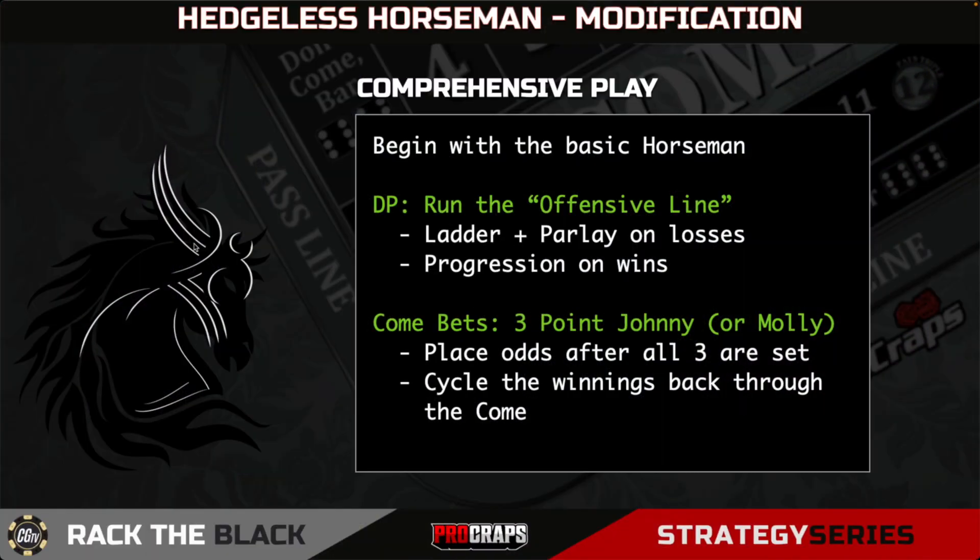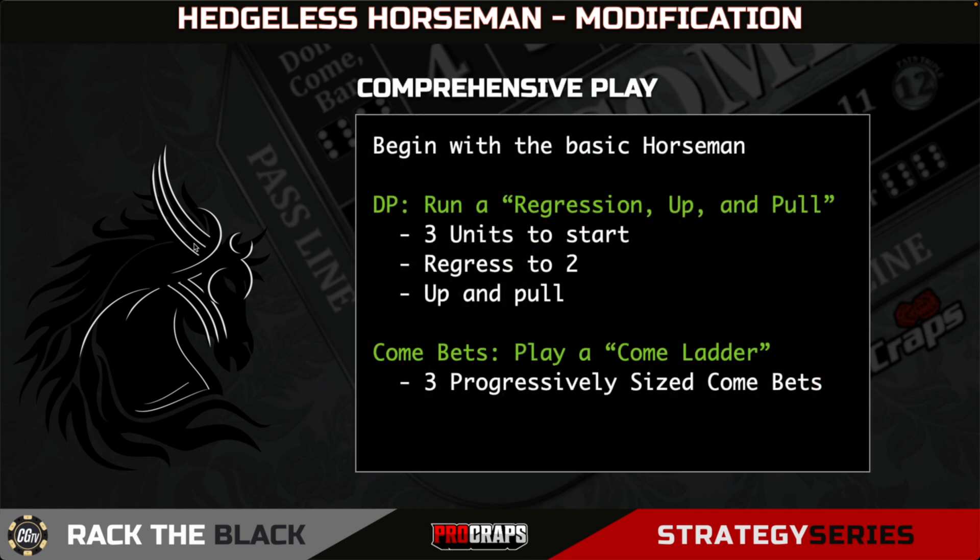Let's look at a couple of comprehensive play options. The Horseman at its core is a don't pass bet with three come bets. You can take your don't pass bet and play it as its own thing using the Offensive Line, laddering up and parlaying the losses, progressing the wins with a bet progression strategy. Take the come bets and instead of playing them flat, play a Three Point Johnny or Three Point Molly where you're placing odds after you've got them all set, cycling winnings back through the come and keeping those come bets in constant motion.